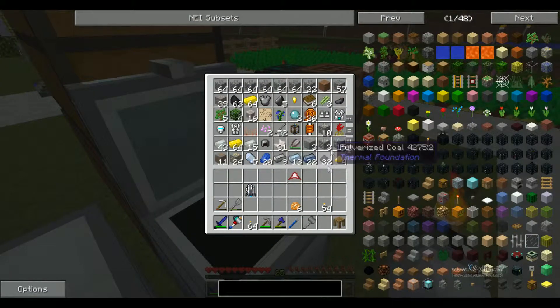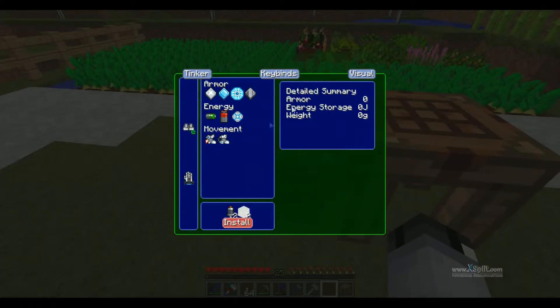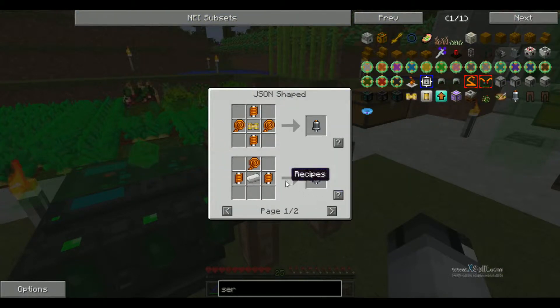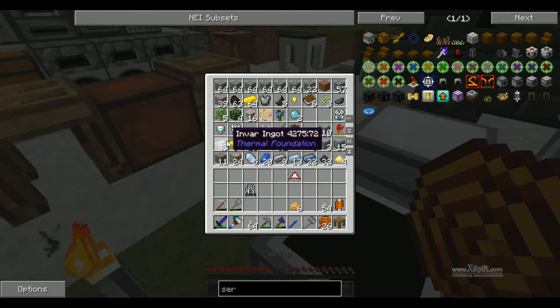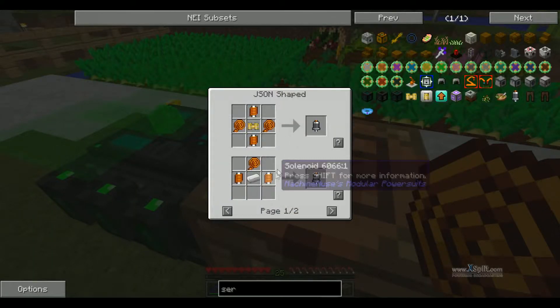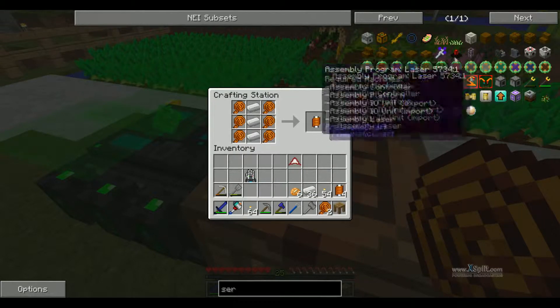Where's our boots at? There they are. For boots we need two servo motors and two wool. Okay, servo. Let's wire around that. Wire, that, and iron. That should be plenty.